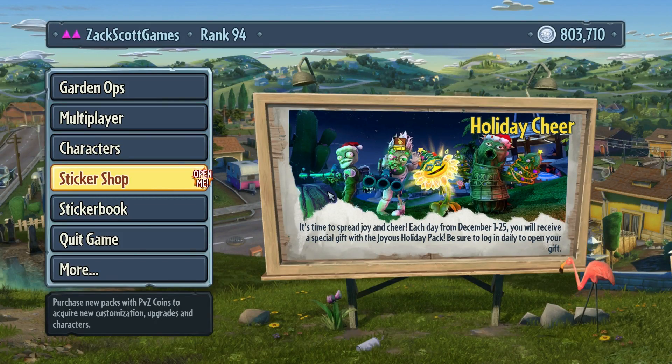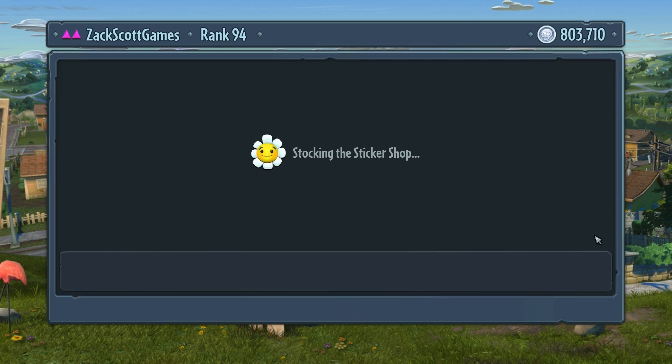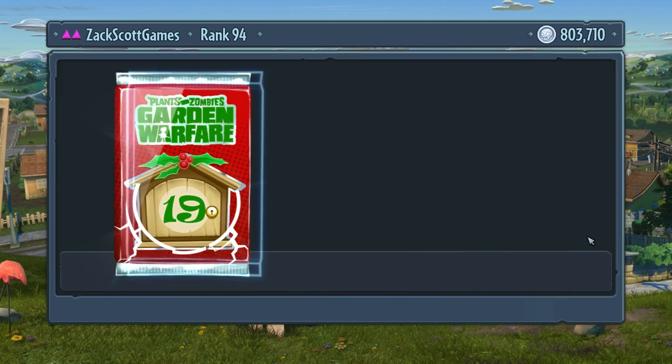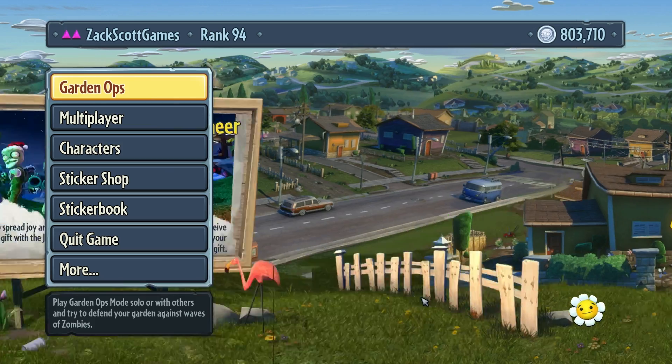What is up guys, Zach Scott here playing Plants vs. Zombies Garden Warfare. Today we're gonna open up the next joyous holiday pack in the sticker shop. It's number 19 - I think they're counting down. It's free! Open up the joyous holiday pack - let's see what it's gonna be. Santa beard! That means I get to be the scientist today. Facial hair customization, different beards.